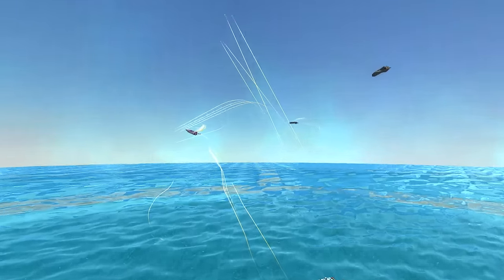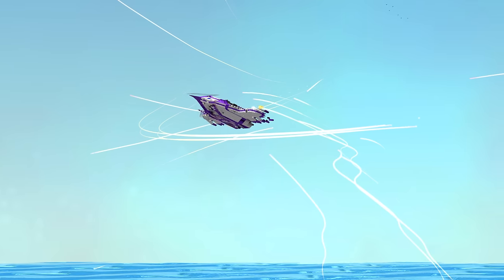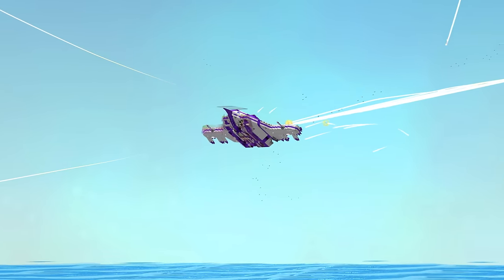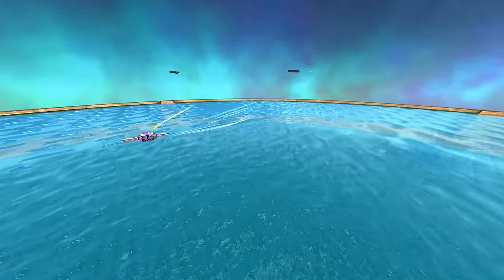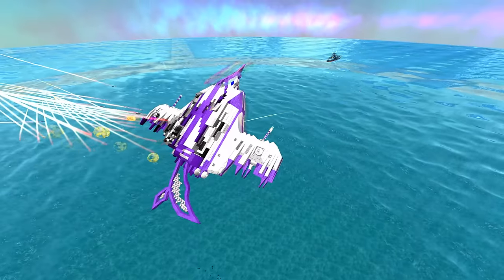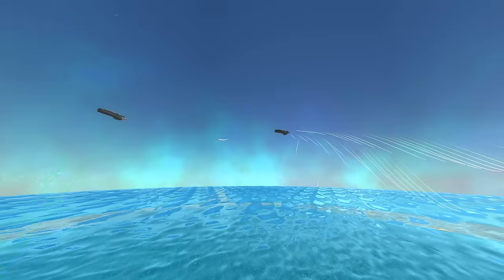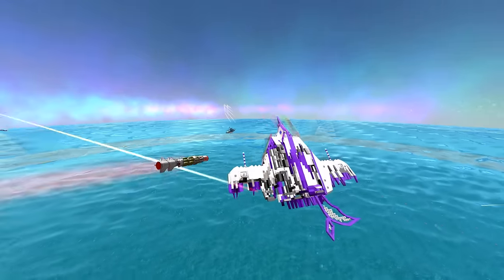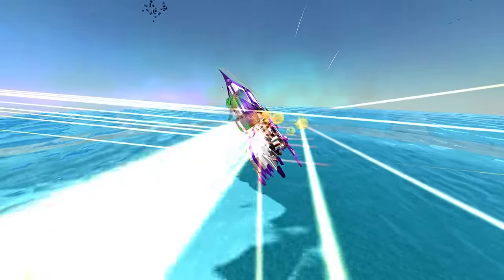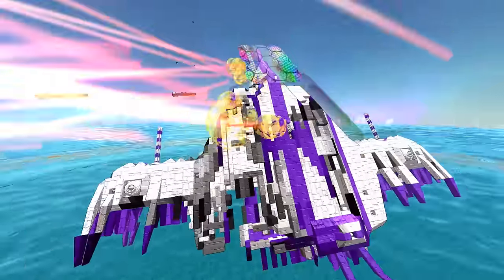It looks like the Harrier is falling out of the sky and has some engine problems. You can see those shields just flickering on and off — shields don't know what's happening. The glitching water is just playing with me. These Gutstorms are relentless and they've got those beautiful cannons that have just been firing. The Harrier is just eating it right now — eating it for lunch, for breakfast, for dinner.